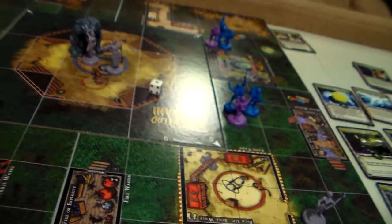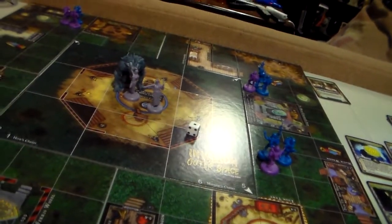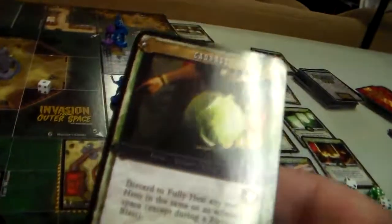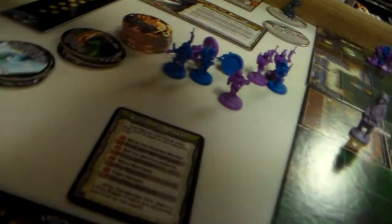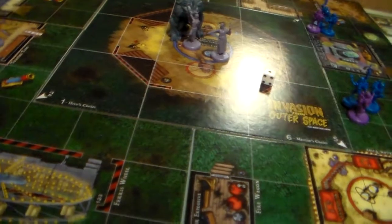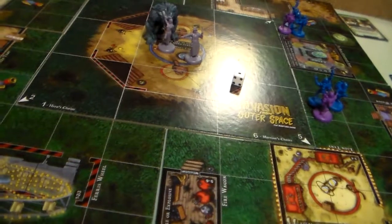Our Contortionist — well, she's stuck in the same spot. The card says: discard to fully heal any one hero in the same or adjacent space. So she's going to play the Cabbage to heal Cassidy. And then she's going to have to fight the Zard Beast.